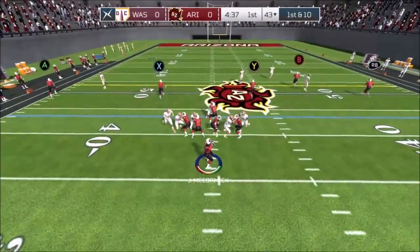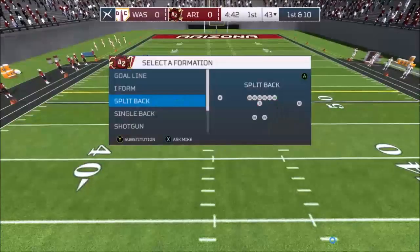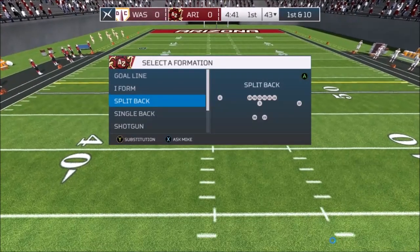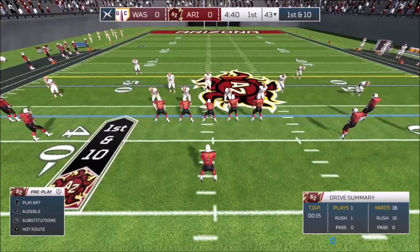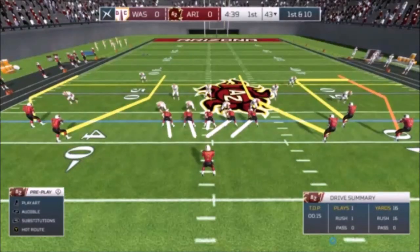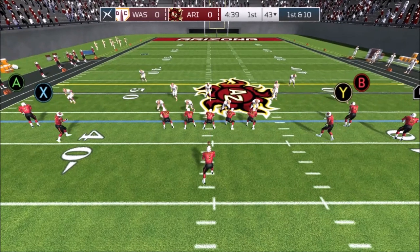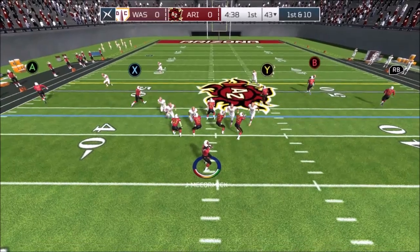All right, so there you see it. And I admit when I went back and looked at this, I actually made a bad read on this play. I went to my first read which is the A receiver — I should have actually gone to either the running back or the X receiver, because you can see this linebacker right at the 50 yard line is going to blitz and bring the pressure. That kind of messes the whole play up for me.